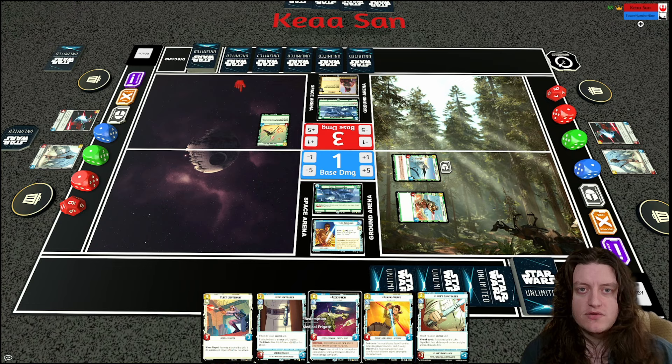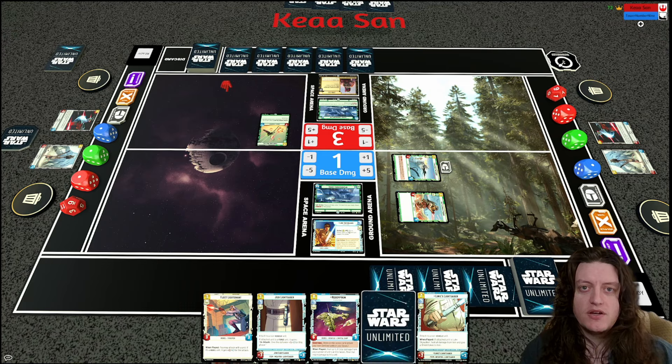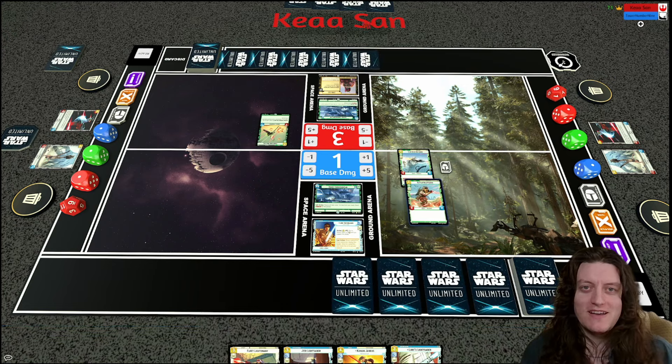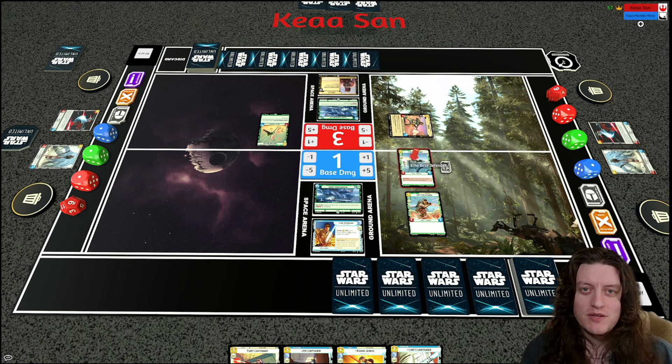My opponent played a Resupply and is now up to five resources, so we'll see Boba deploying. The Redemption Medical Frigate is good but I have three copies in the deck now. I could resource Luke's Lightsaber and just go for the Jedi Lightsaber. I almost decide to resource Kanan, then go for the Redemption Medical Frigate instead.